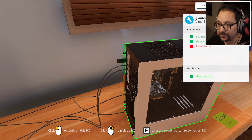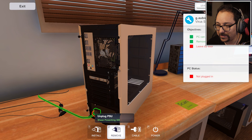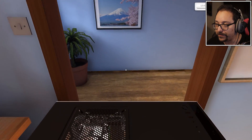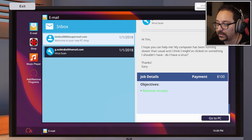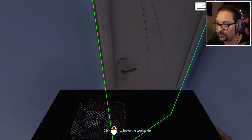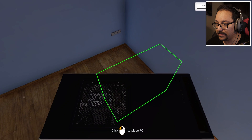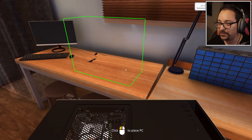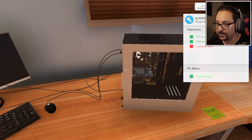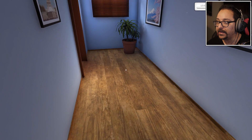I'm removing everything, but it didn't tell me to do that. Right-click, pick up the PC and put it in the corridor. I think I wasn't supposed to remove the cables - that doesn't make sense. Let's put the cables back, power is on, now I turn it off, right-click, and leave it by the door.